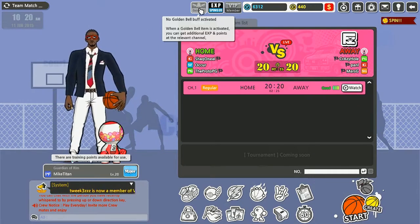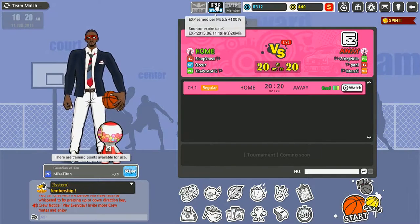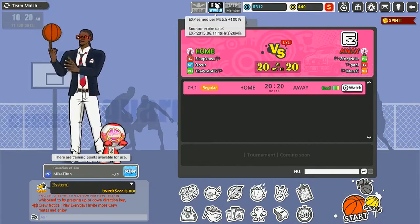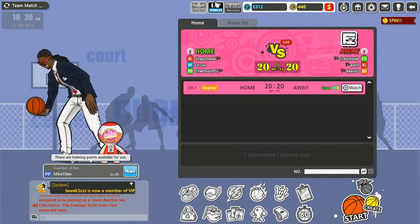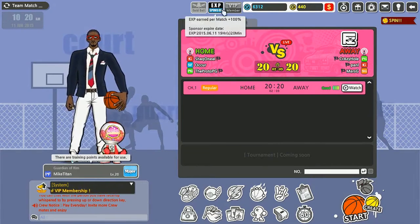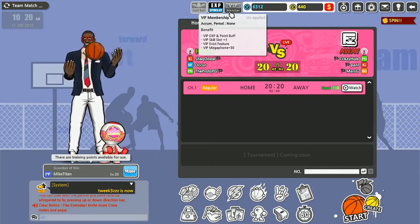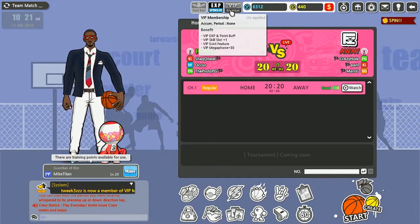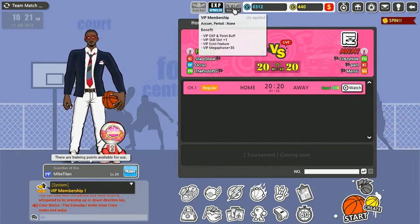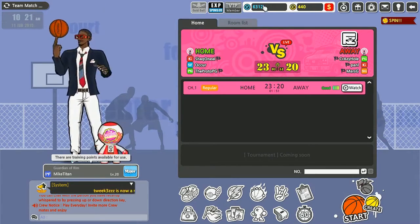This right here is a Sponsor — it'll do like 100% or 200% and you get extra points or experience. Right now I have it for experience, so I literally leveled from level 17 to 20 last night in like six or seven games. Right here is a VIP membership — I don't know how much it costs but you gotta pay real money. Benefits include a point buff, extra skill slot, evict feature, and a VIP mega headphone.